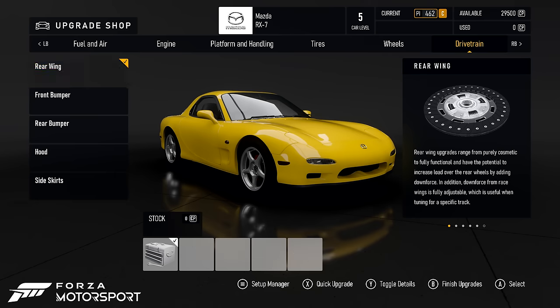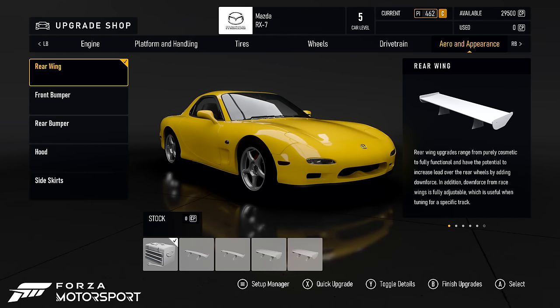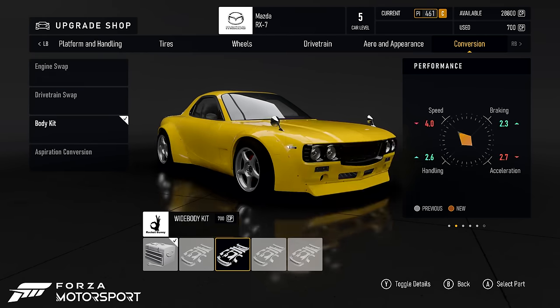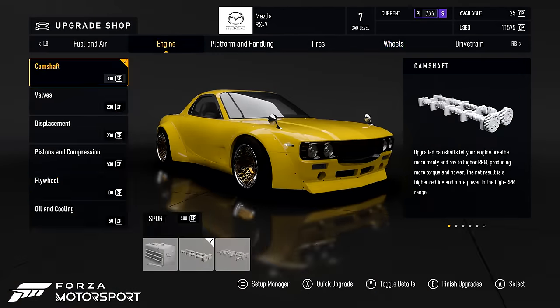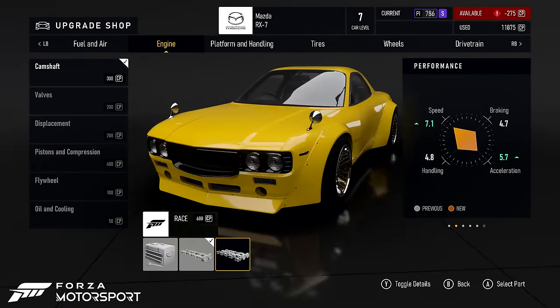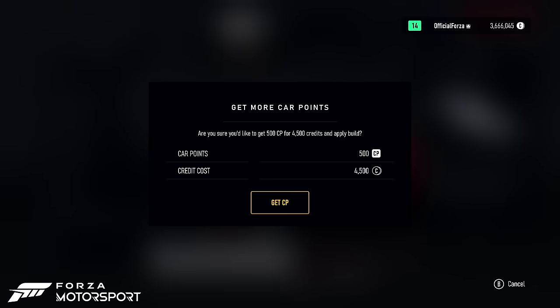Now this will allow players to install parts in any order they wish, regardless of car level. Whether it's engine swaps, race tires, or body kits, you'll have the freedom to build cars your way. Secondly, you'll be able to use in-game credits to acquire car points when exiting the upgrade screen at a ratio of 4,500 credits for 500 car points.